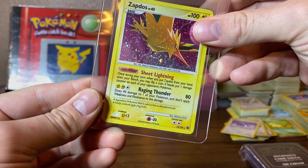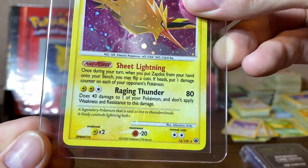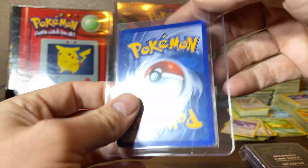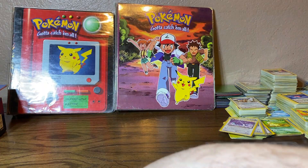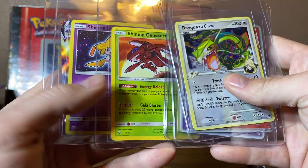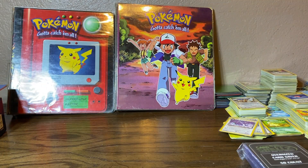You guys can maybe see the glare right there — it's got some nice holoblade going on. Really clean card. A couple of white nicks, but other than that really clean card. And then we get into some more modern stuff — you know, 2009, and then already 2020. So those are it for his bulk.